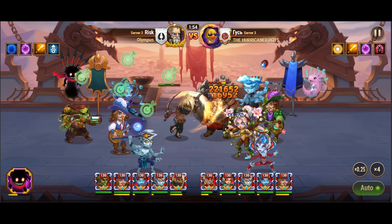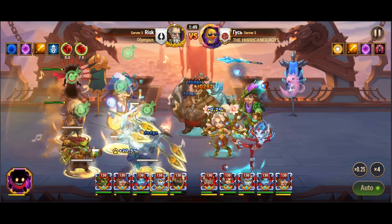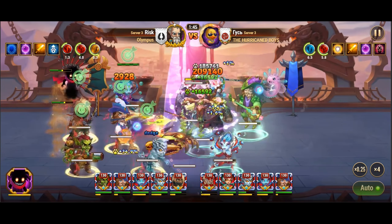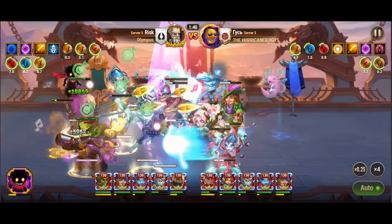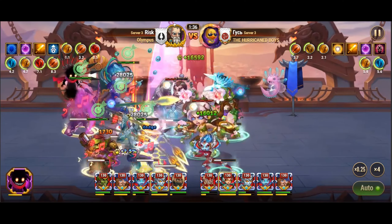Yet, with careful coordination and strategic positioning, this hurdle can be overcome, allowing Dante to unleash his fury upon the enemy with devastating effect. Moreover, it's essential to consider the broader context of team composition and synergy. Reflecting on past successful combinations, such as the renowned team featuring Elmir and Dante alongside Nebula,